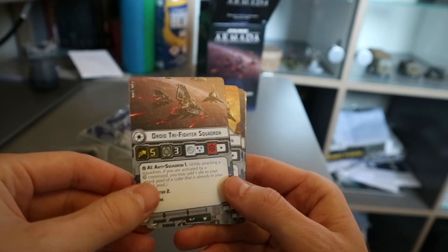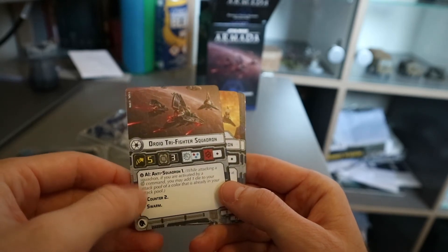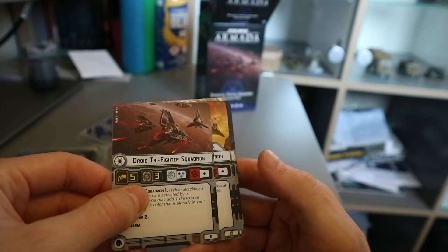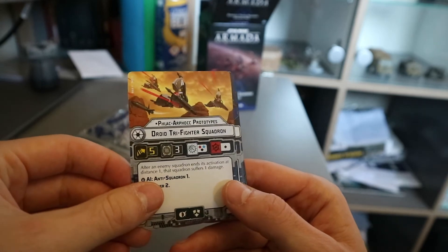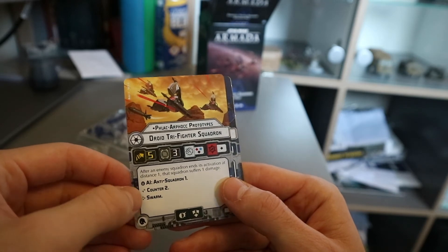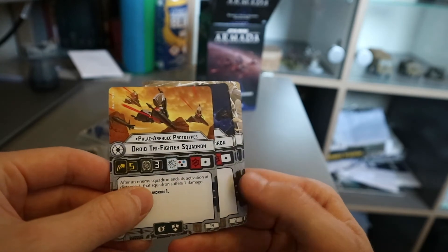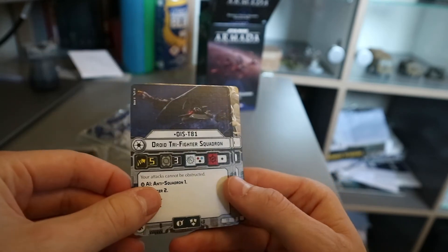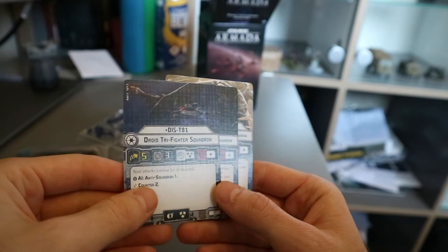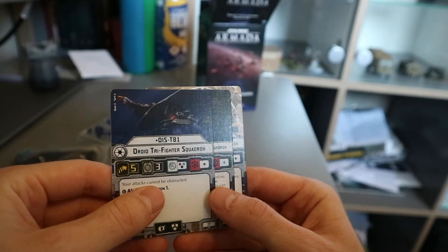The Droid Tri-Fighter — not TIE, wrong era. Anti-squadron one is your AI, so we've seen what that is. You get Counter Two and Swarm. They are really quick — five movement, but only three hull. But they are only 11 points, I suppose. Flak Afrok Prototypes — as well as getting Anti-Squadron One, Counter Two and Swarm, after an enemy squadron ends its activation at distance one, that squadron suffers one damage. Oh my goodness, don't come charging into these boys. They are 19 points though. DIS T-81s — Snipe 3. I'm going to have to look up Snipe because I'm not sure what it is, but I'm sure it's pretty nasty. And your attacks cannot be obstructed either. One red, one black, one blue — that's pretty cool.